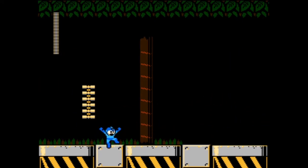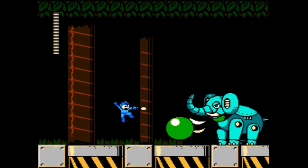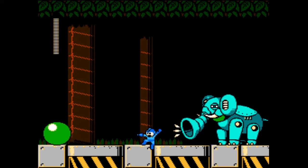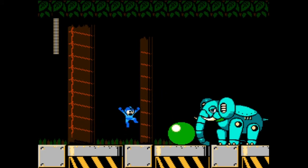This elephant is the first of three in a series of mini-boss fights, which I used to think were hard but then I realized I just suck at the game. If you stand right where I stand in this one you can easily avoid the ball while taking cheap shots at the elephant and he goes down really fast.